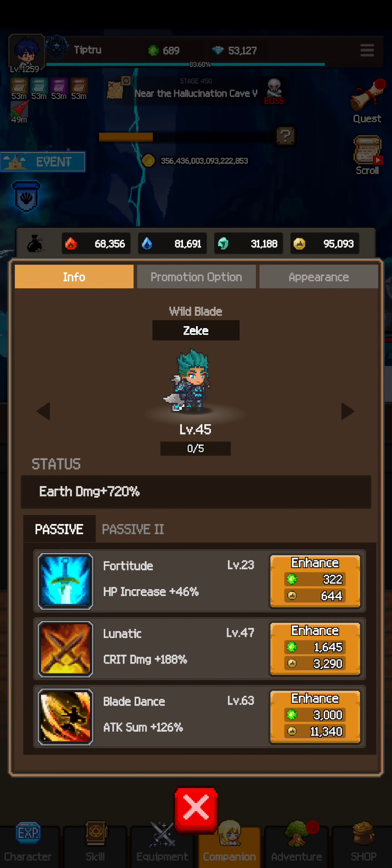It's pretty accurate to say that the cost to enhance a skill determines how important it is to upgrade. Attack Sum is the most expensive to enhance. Gold Rush is probably close to its max cost already, but I don't think it comes anywhere near the 11,000+ enhancement cost of Attack Sum.